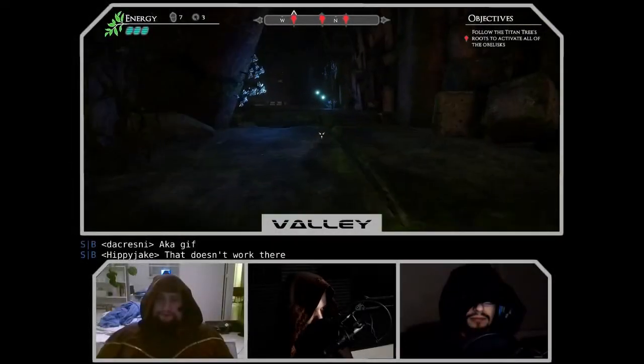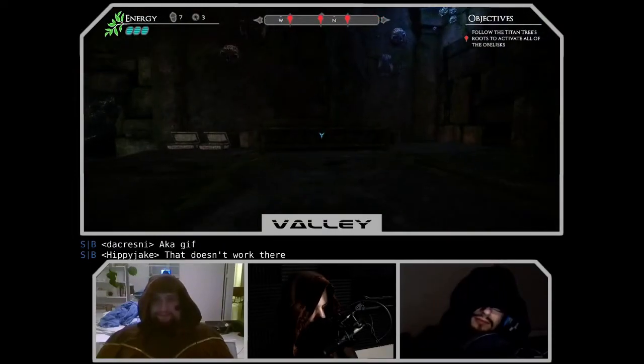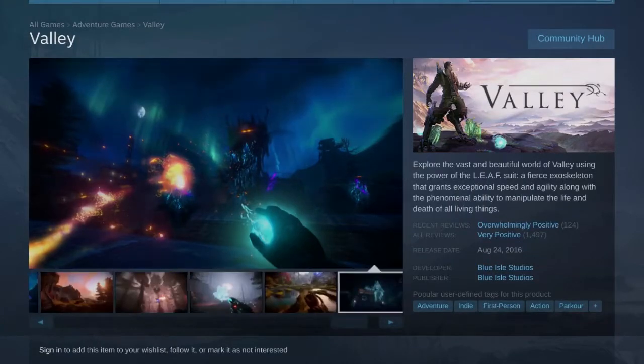It might be said that the show has already peaked, and if so, I think it's time to take a little trip into the valley. This is Valley from Blue Isle Studios, developed on the Unity engine, although you wouldn't necessarily know it from looking at it. Pick it up for around 15 to 20 of your local particular currency.